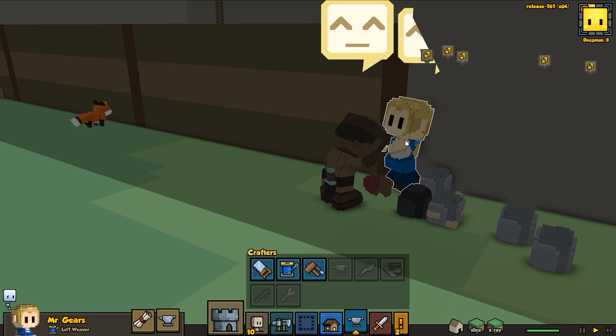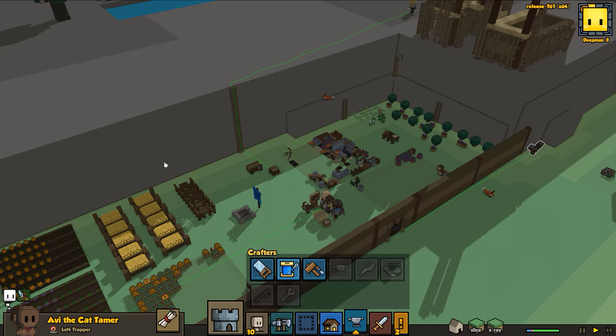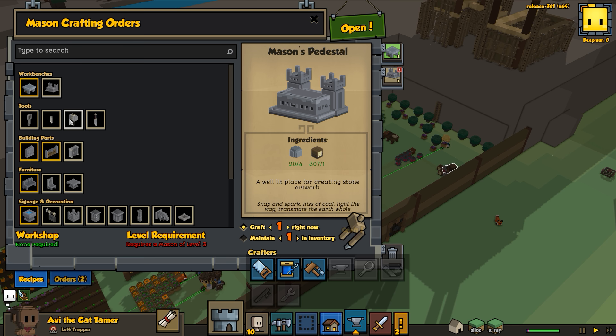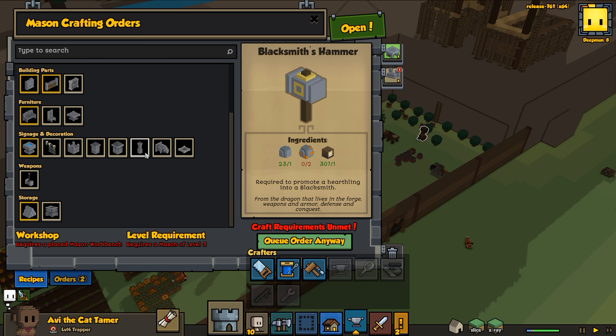One two three four - excellent! We'll get four more of those. What are these guys doing? Just chatting - Mr. Gears the weaver and Avi the cat tamer having a good chat, getting to know each other - wonderful! Now we should be able to build the workshop for the mason. Let's get that down. Can we do both? It has to be mason level three, but we can get the queue up anyway.